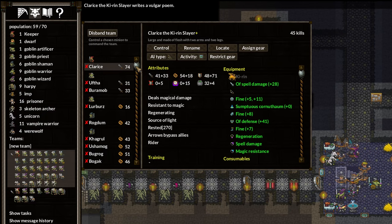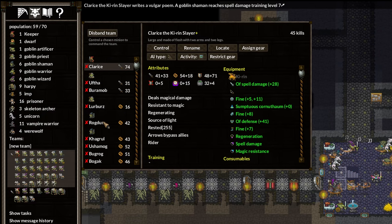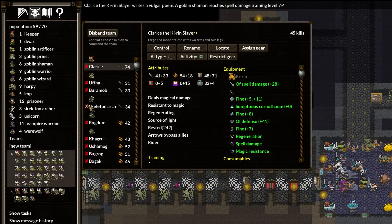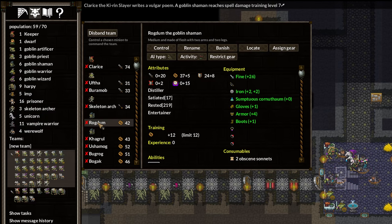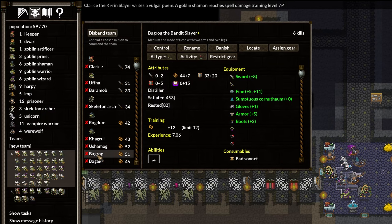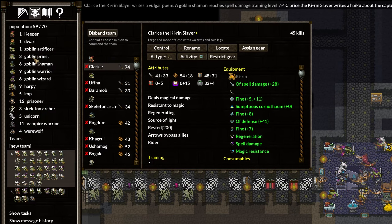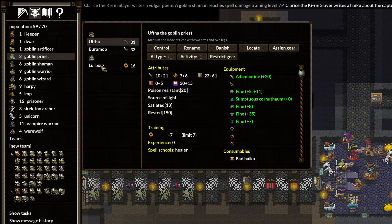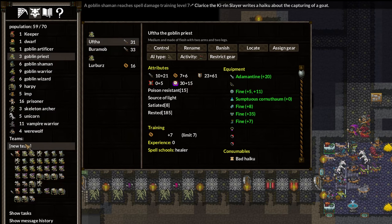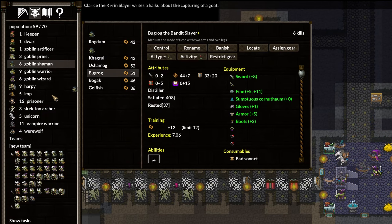Who do we want in our party for defense? Let's take this Priest, Lurbuzz, out. Do we have any Slayers? I think most of our... oh, Bandit Slayer. Okay, we're going to put Bugrock. What we'll do is take Lurbuzz and put them in a new team, and then we're going to go back to Shaman and Bugrock — new team.